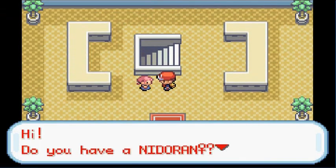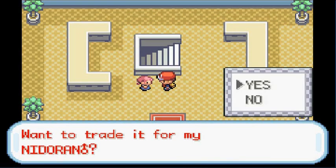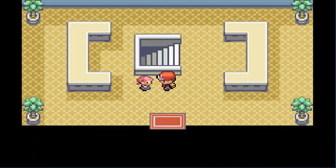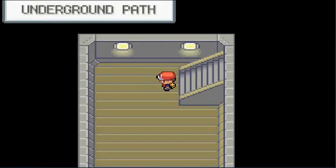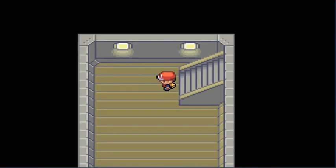The underground path right here leads between Cerulean City and Vermillion City. There's a girl who wants to trade her Nidoran Female for a Nidoran Male. I do have a Nidoran Female, but there's no need to trade right now. Let's go into the underground path and take care of business — there are a few things you can find down there.